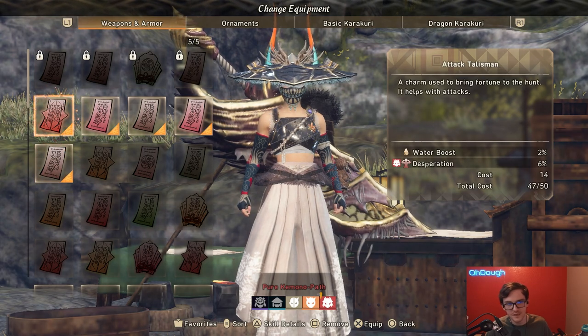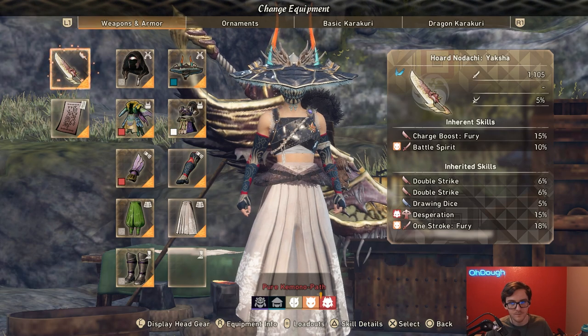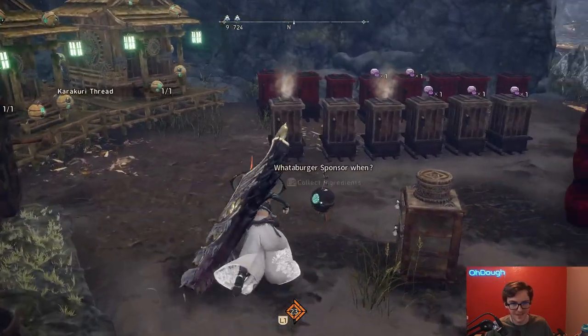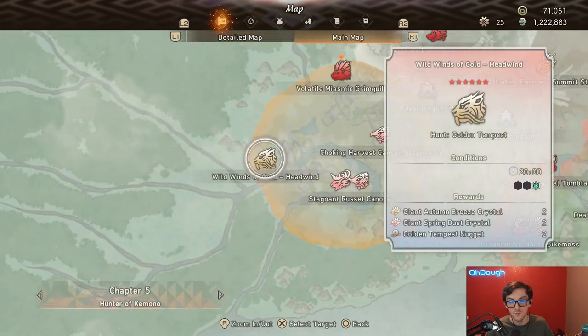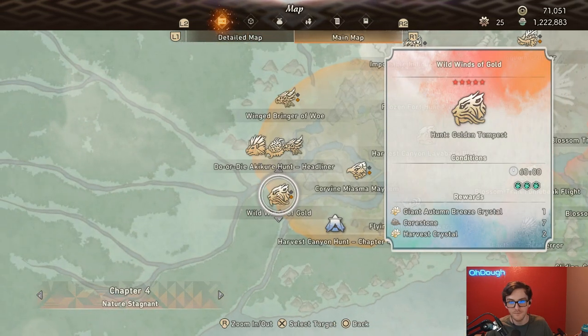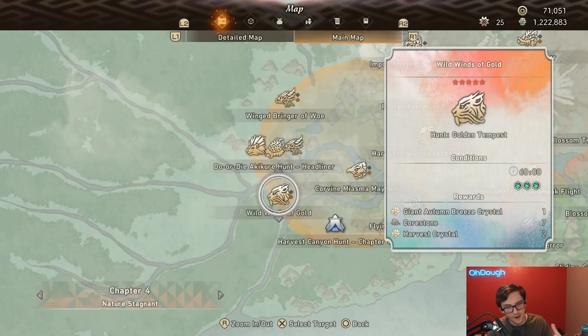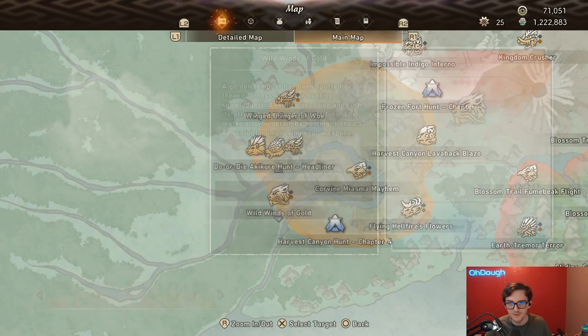We've got some harvester talismans and the greatsword, which is probably the easiest thing to use to kill monsters and small kemono efficiently. The tactic I employ is pretty simple — it doesn't work a hundred percent of the time, but when it doesn't work it's very easy to try again. You go to the Akucure Canyon and queue into a tempest or golden tempest fight.